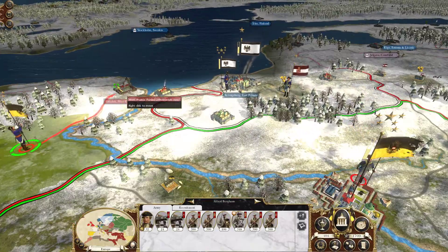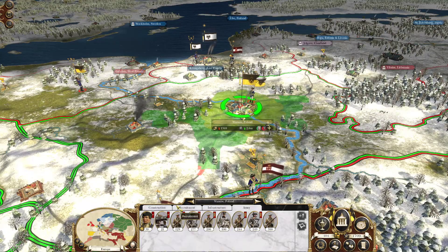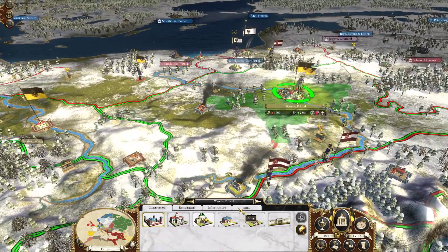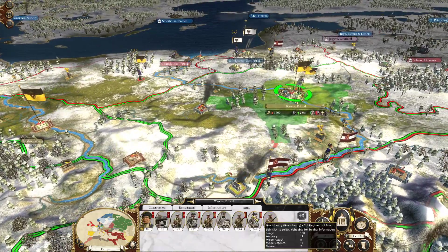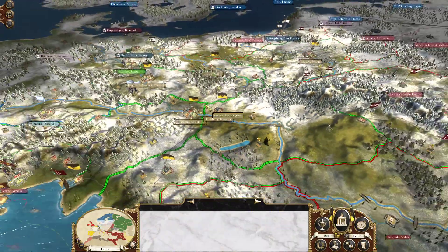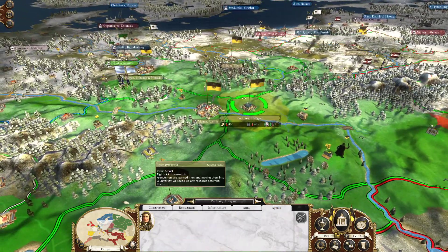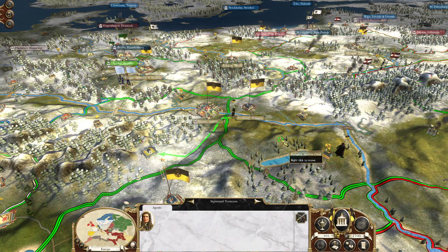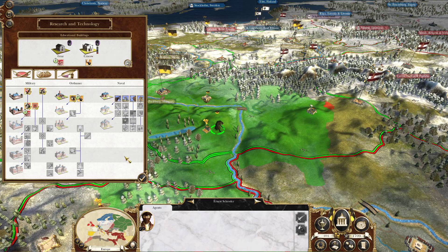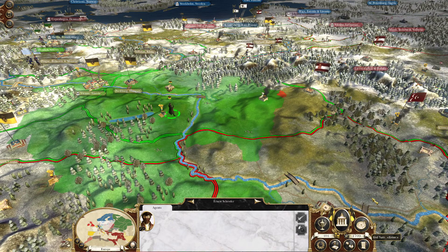This guy is out of movement, but I'm going to take out West Prussia once he's done. Some of these units are weak — 120 men but experienced, and another only at 50 — so this is where you have to figure out: is it worth keeping or should I get rid of this unit? Let's hit end turn and see what happens.